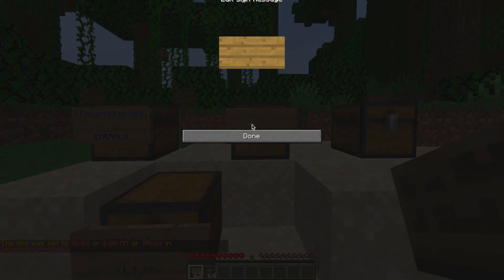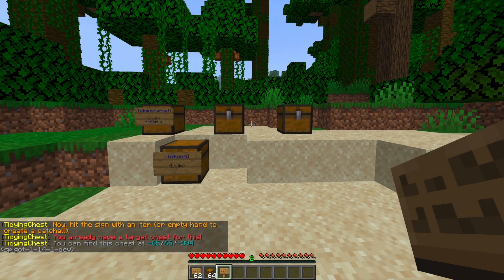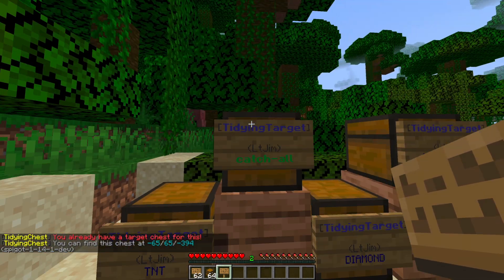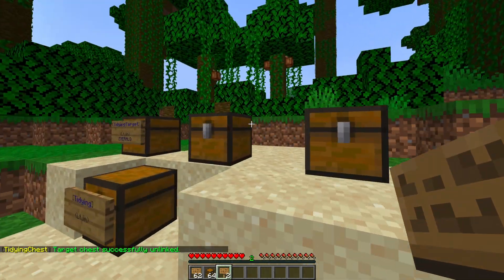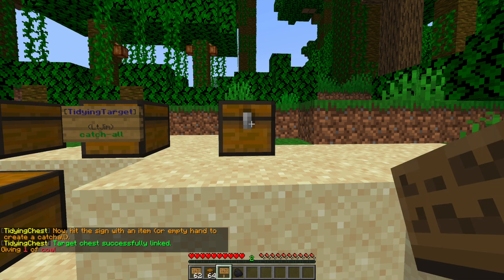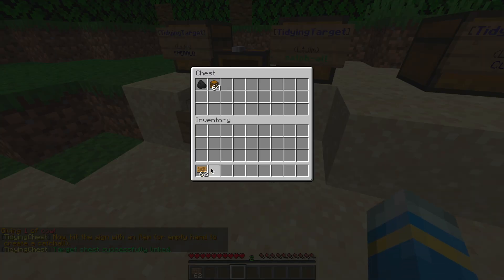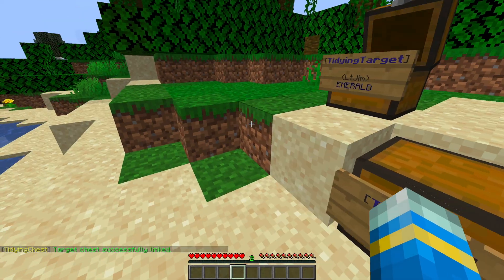If we want to make a catch-all chest, all we need to do is put square brackets on the sign and just hit it with our fist, and then it will be a catch-all chest. We can only have one catch-all, so we need to destroy the existing one first — just get rid of that sign to unlink the chest — then go back and do TT and square brackets and hit with our fist. Finally, we could create another one for coal, for example, just hit it with a piece of coal. Put all our items in and they're going to vanish and go into the correct chest. That is how you use it in game — it's a really simple plugin but overall it's fantastic.